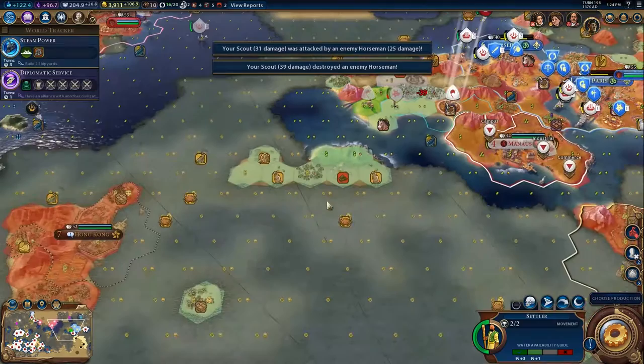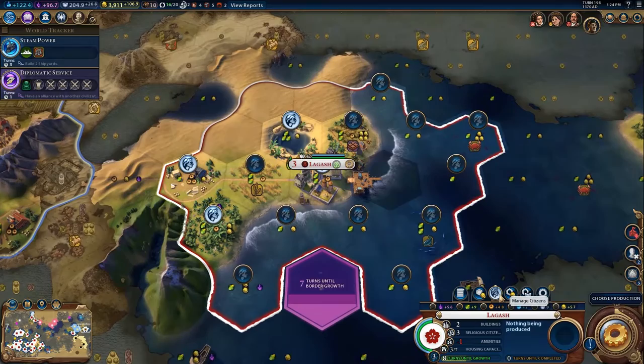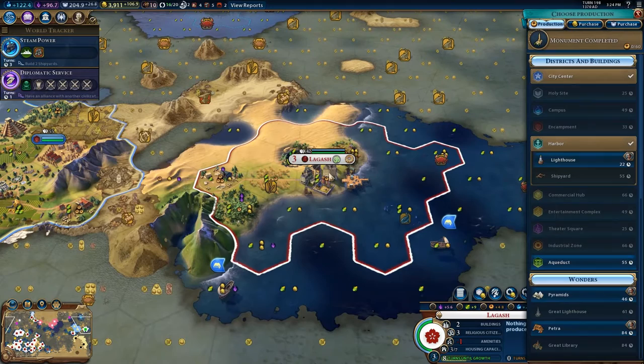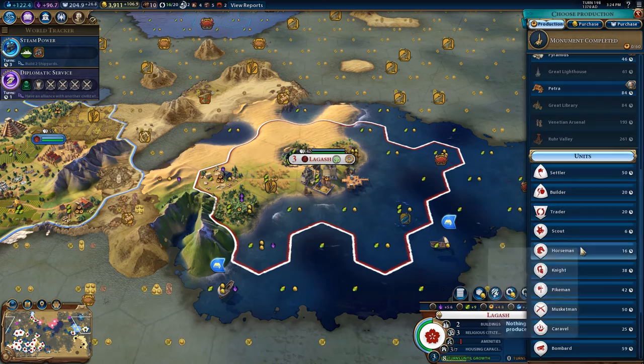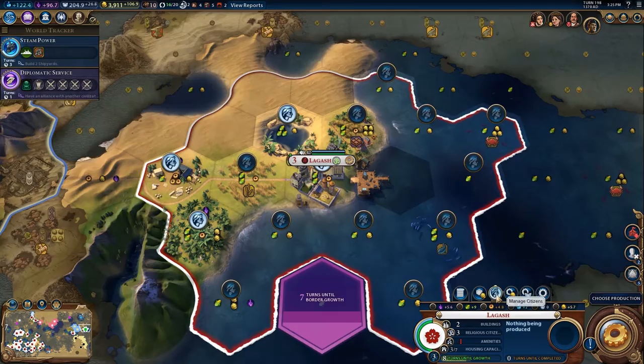This settler was going over there. Lagash — what were you going to do for me? I think I've mostly improved the tiles, there's not really much to do. We've got a lot of building going on. You don't need housing but could use some production and there's not really a way to get you production, so this is just a city that needs to bake in the oven for a while. I could get you a builder — let's purchase you a builder.